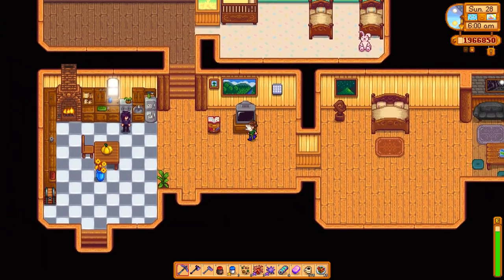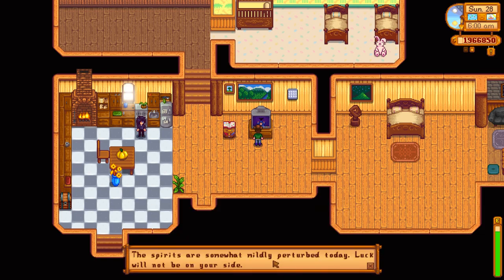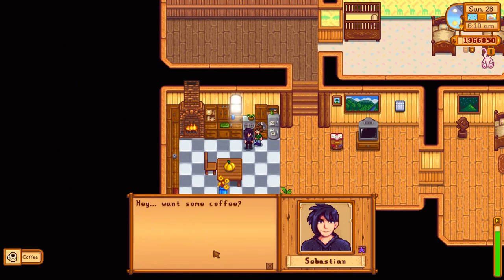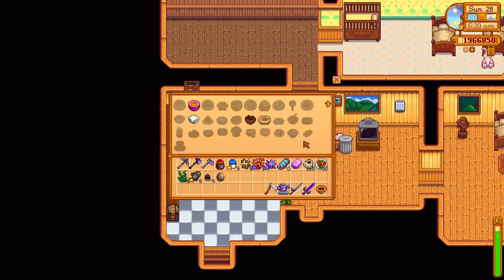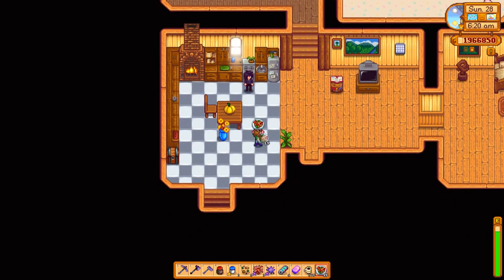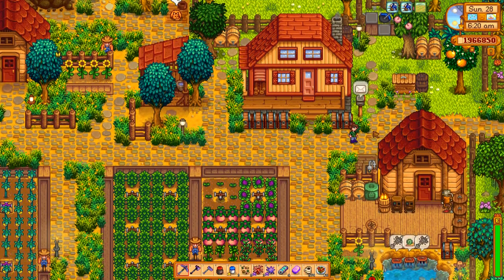And it's the last day of summer. Sebastian wants to go to the Moonlight Jellies. Roasted Hazelnuts — nice, can we make them? Want some coffee? Roasted Hazelnuts, yes we can make them. You know who likes these? Kent likes them. Let's get our speed on — it's the last day of the month, so that means we're going to have harvesting and all kinds of stuff.